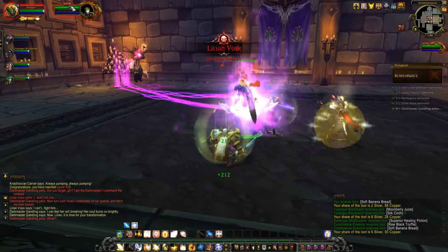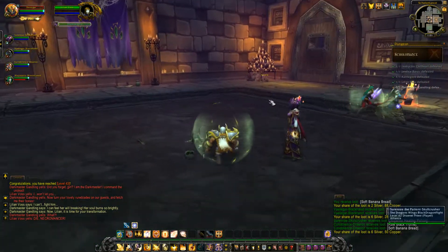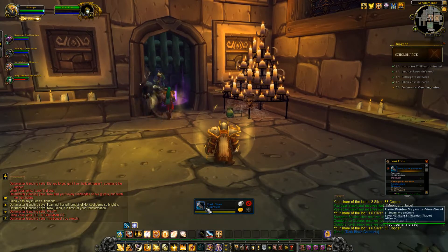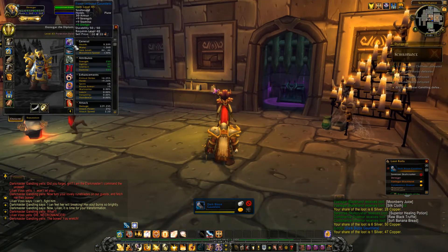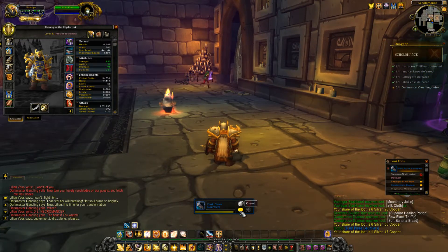I don't even have a real threat meter — I have a very basic one. My stats are strength, stamina, dodge, strength, stamina, crit, and haste.